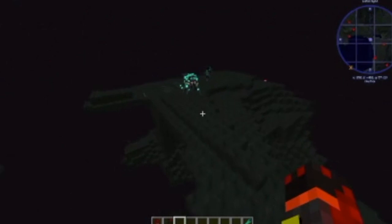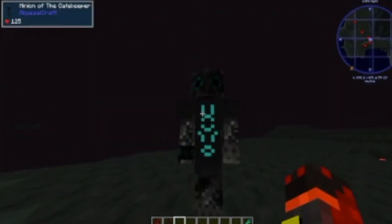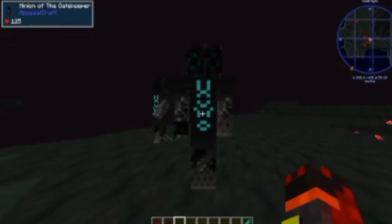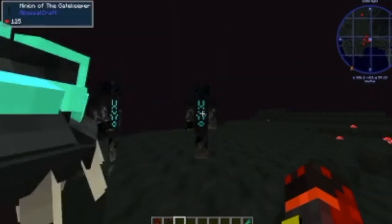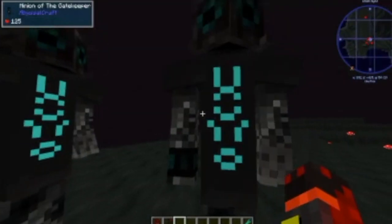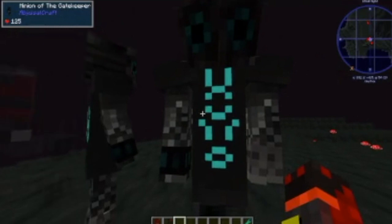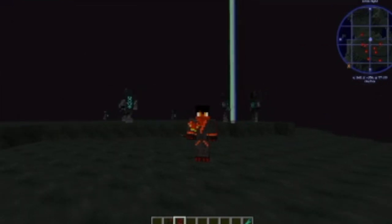There are Shogas everywhere, and Minions of the Gatekeepers too. You're going to kill a few of these at some point for the drops, but it's not really a high priority. They have 250 health, so they're quite the fight. The goal of Omothil is seek and destroy — your target is to kill the final boss of the mod, Jizahar the Gatekeeper.